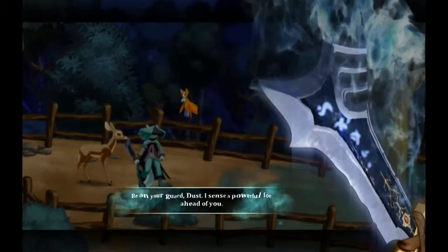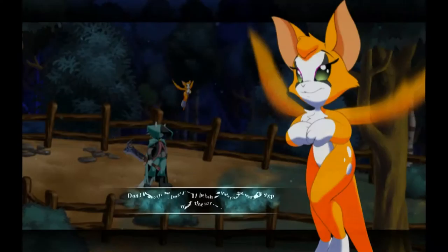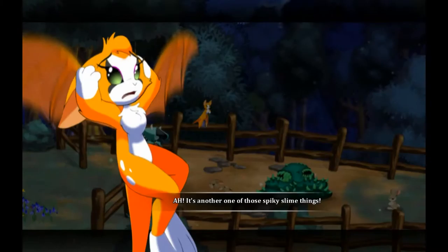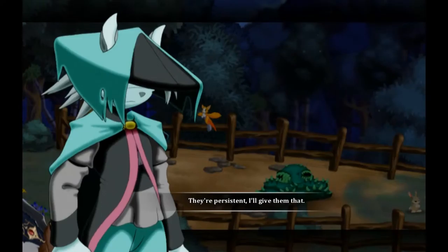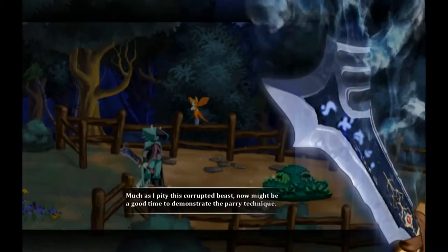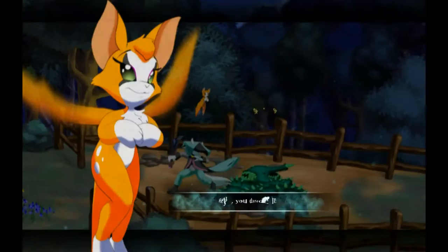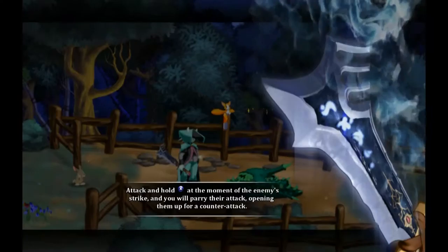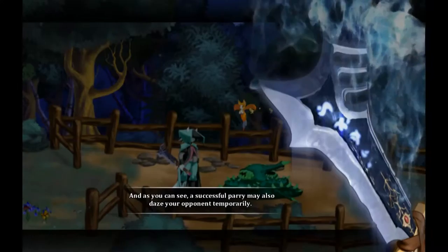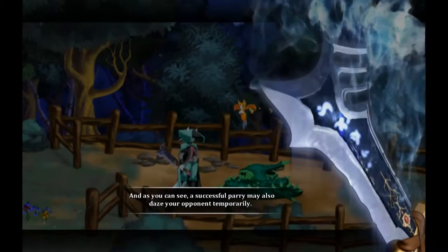Looks like we're heading in the right direction. Be on your guard, Dust, I sense a powerful foe ahead of you. Don't worry Dust, I'll be behind you every step of the way — way behind. It's another one of those spiky slime things. Their persistence, I'll give them that. Much as I pity this corrupted beast, now might be a good time to demonstrate the parry technique. Parry? You taste its attack and hold the button at the moment of the enemy strike and you will parry their attack, opening them up for a counter attack. Timing is crucial and you must be facing your opponent. A successful parry may also daze your opponent temporarily. Now put this beast out of its misery.